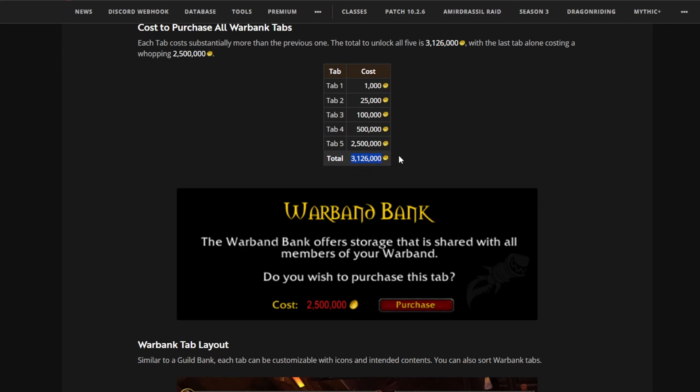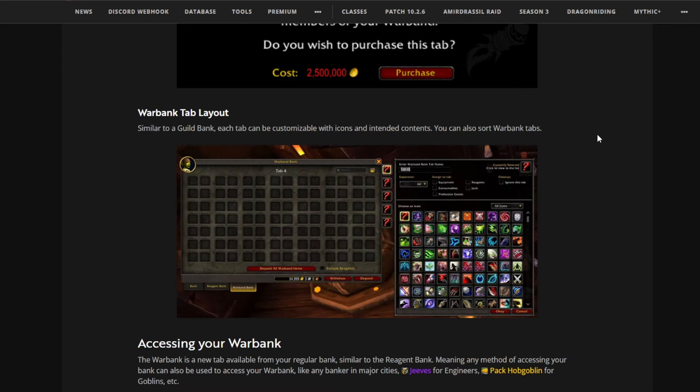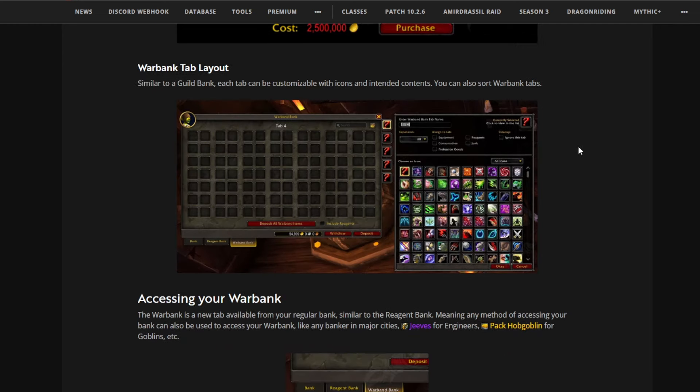As you can see, the warbank tab layout looks like this. You can hold a total of 98 items in one tab — that is the limit at the moment, though this could change to a higher amount later on. You have five tabs to buy.